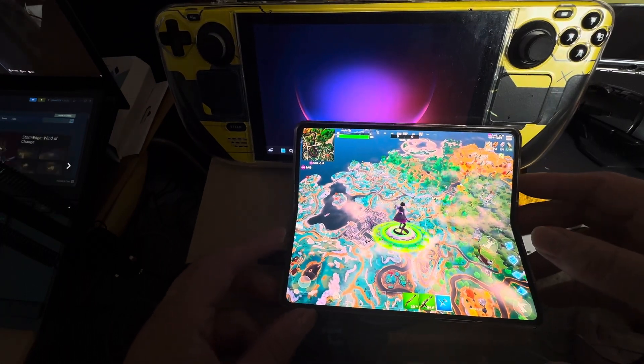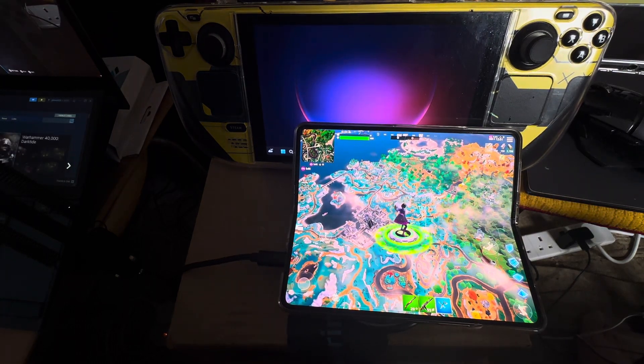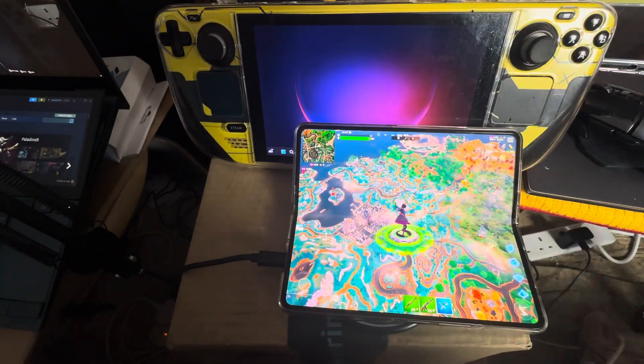I'm just wondering why these screen controls keep coming out on the phone. I'm using a DualSense controller to play the game — you can see it's connected here via Bluetooth.